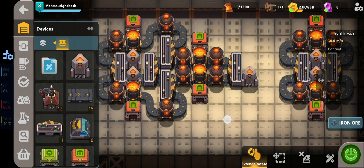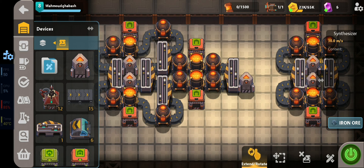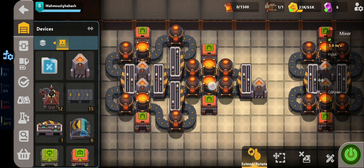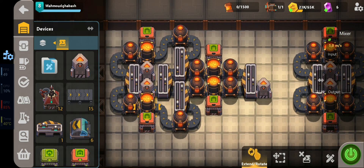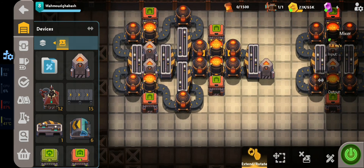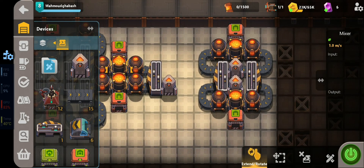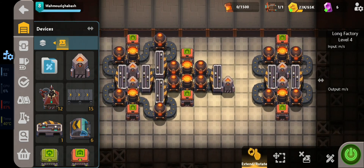The reason the big design is more efficient is that steel production needs more iron than carbon. We have four mixers that melt carbon with iron to make steel, and they use less carbon. So instead of using two carbon producers for the four mixers, we only need one. If you're short on space or materials, use the small design, but it's less efficient because carbon will back up since we're not using it fast enough.